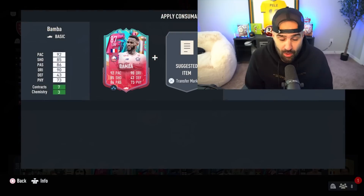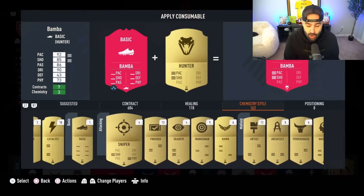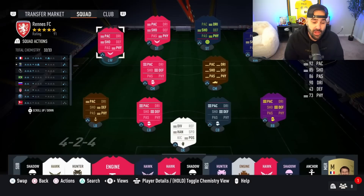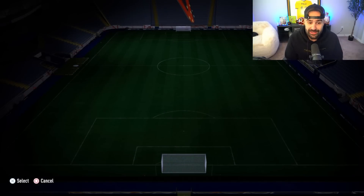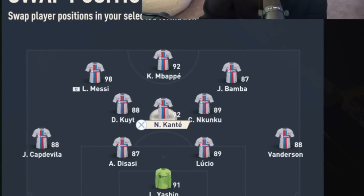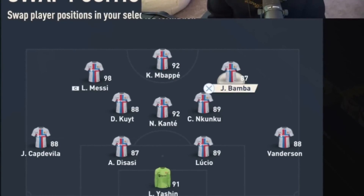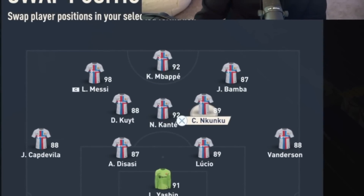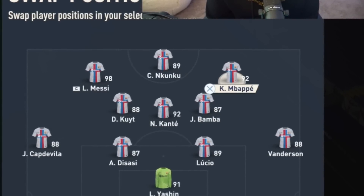One important thing: dropping Pelé and Cruyff is probably not the smartest thing, but I enjoy using new cards and having fun — I don't like using the same thing every single weekend. So I'm in the 4-3-2-1 formation that's gotten us 20-0 many times. Conte as defensive mid, Kite on the left, Nkunku on the right as a CAM, with Bamba, Messi, and Mbappe up top.